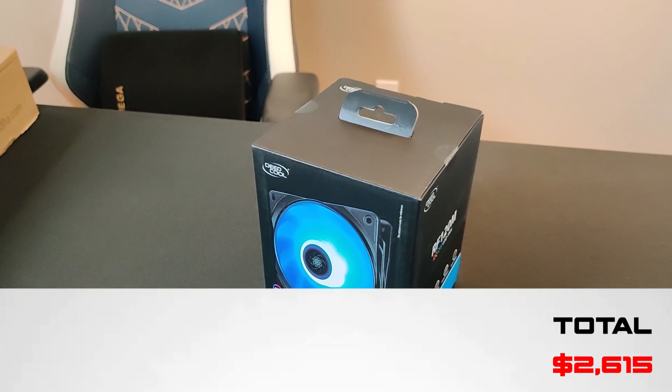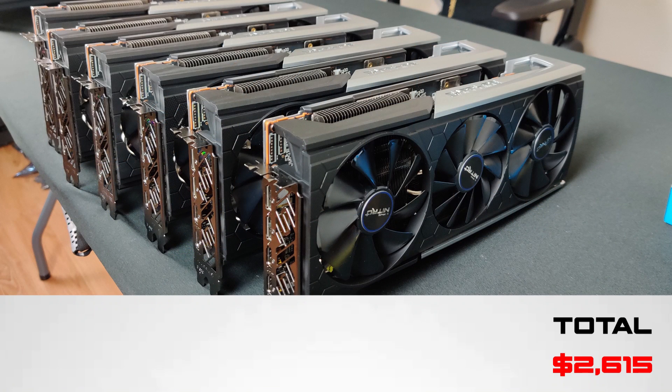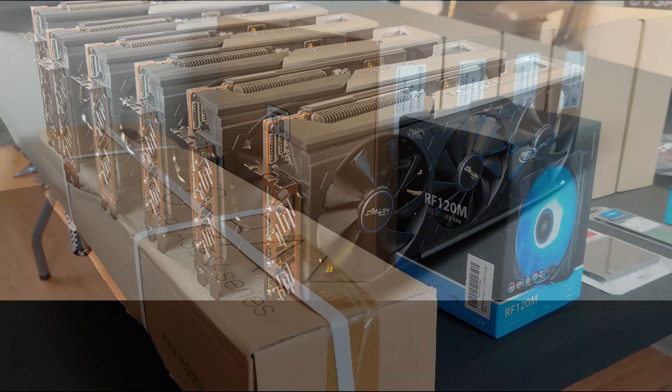After adding up all the hardware, the total cost comes out to $2,615. Just remember that prices may vary — we were able to get a couple of nice deals. If you had to buy every part brand new, the build would most likely be around $3,000 to $3,500. Now let's run the timelapse of building the mining rig, and then we will bring up important information you should know if you're building a 5700 XT mining rig with very similar parts.